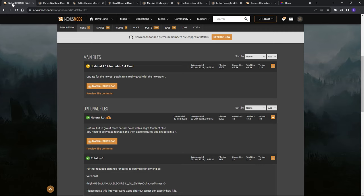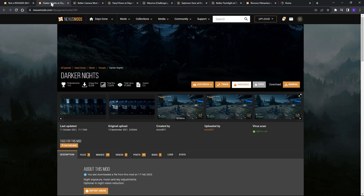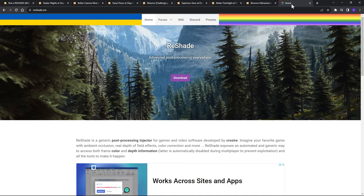The mods you'll need are: the Nutter Reshade, the NAR Performance Visuals and Stutter Fix, the Darker Knights mod, the Better Camera mod, the Darryl Dixon mod, the Massive Challenging Hordes mod, the Explosive Gore mod, the Better Flashlight and Remove Heat Markers mod, as well as Reshade.